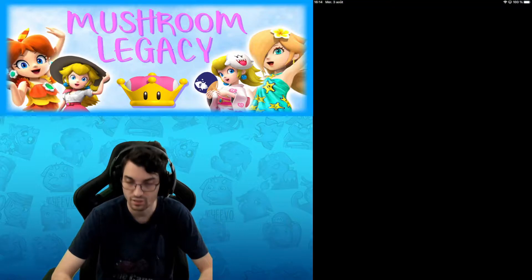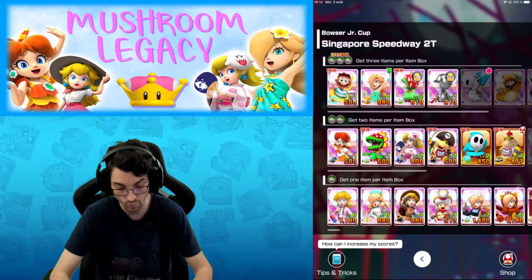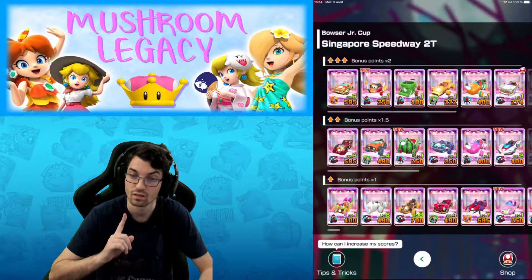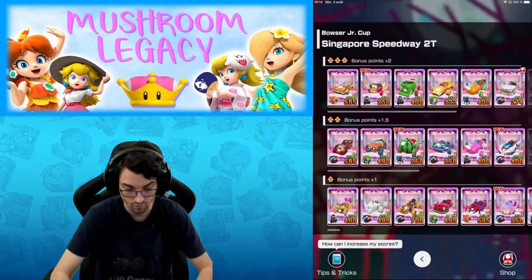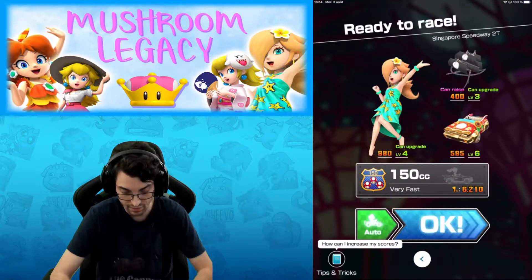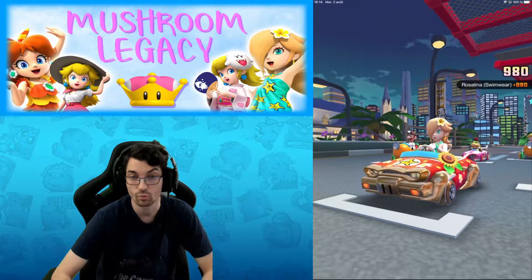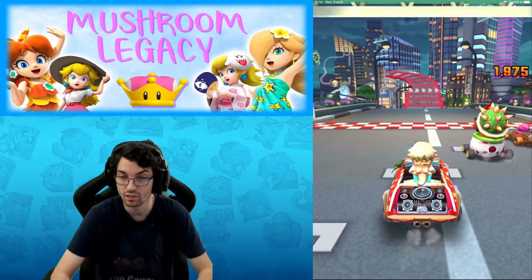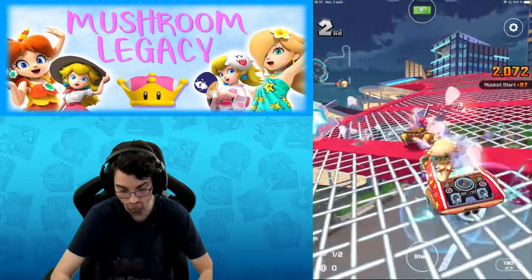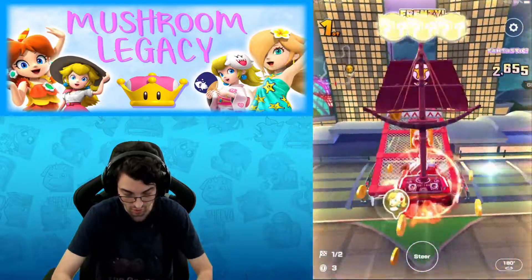Now we're going for Singapore Speedway 2T. We already knew we have Rosalina Swimwear and the Silver Beast, but we're going for Coin Box and my beautiful Flowery Bad Wagon — I made some investment in that one. We have the Black Great Cell or the Glittering Parasol, but the Black Great Cell is better for ranking because the other one has Super Horn, giving you more chances to get Super Horn in first place. The Black Great Cell has Bullet Bill, so you have a better chance of not getting bad items.